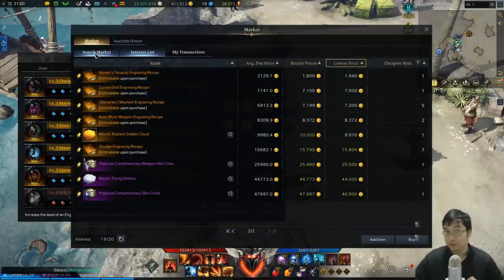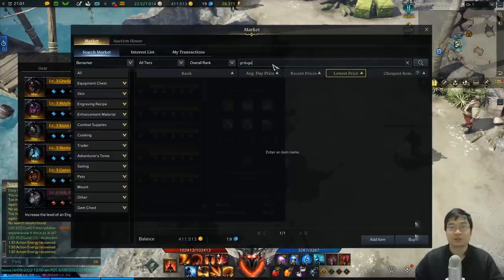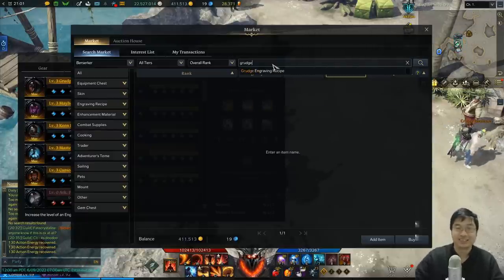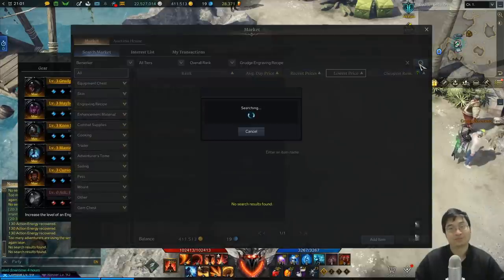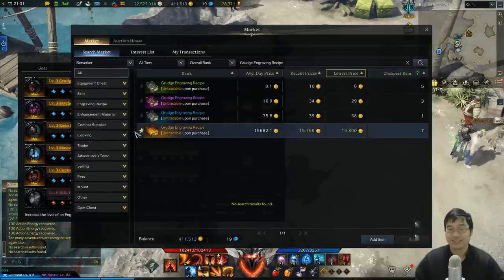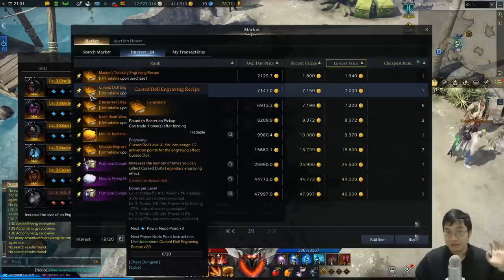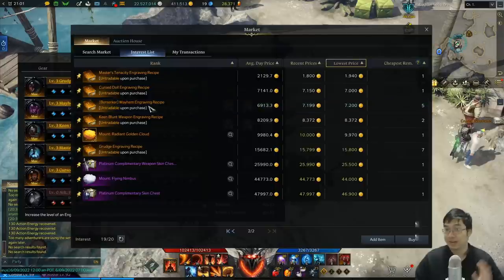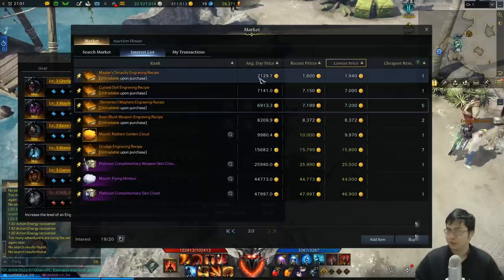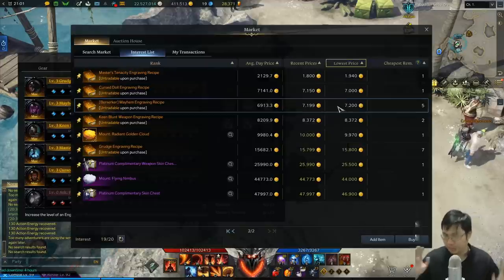Coming over to the engraving books, you can see I've favorited them. You search up the books in the auction house - for example, grudge - and once you search for the engraving books you can favorite those. I picked master tenacity and berserker's mayhem as the two books. At time of purchase, master tenacity was about 2,000 gold and mayhem was about 5,000 gold. It has gone up in price, so just be aware of price differences on your server.